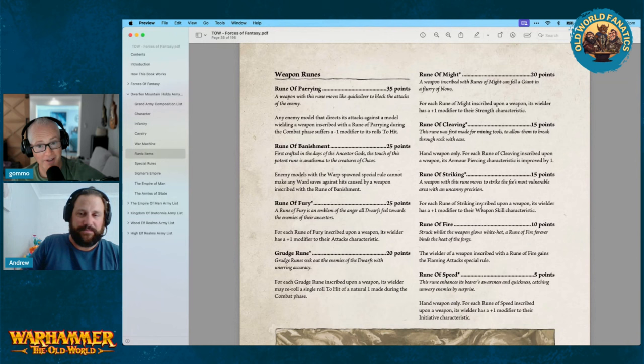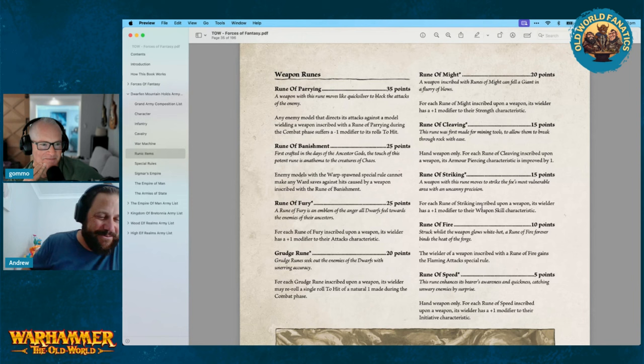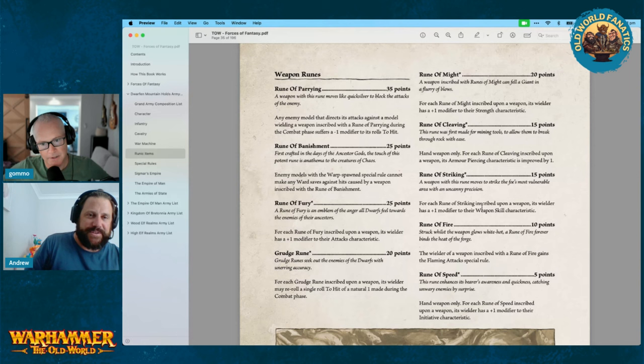Rune of Parrying — 35 points, a defensive rune in your weapon slot. Any model that directs its attacks against a model wearing a weapon inscribed with this rune during the combat phase suffers a minus one modifier to its rolls to hit. With Dwarves' high weapon skill, you're getting them onto five-plus to hit probably. You can put these on your Dragon Slayers and Demon Slayers to make them more survivable — they don't have shields, so if more hits get through, this helps.